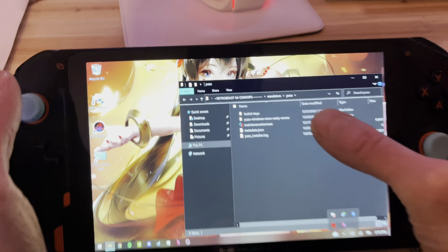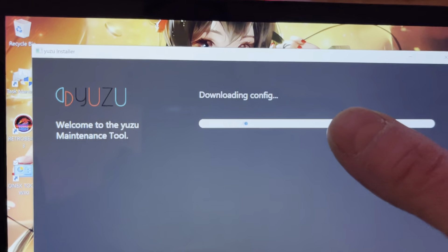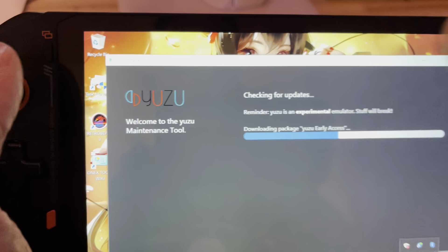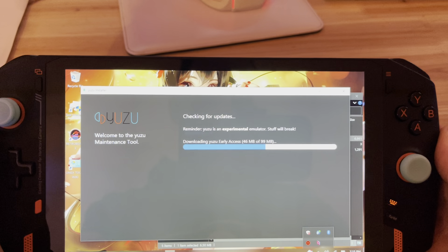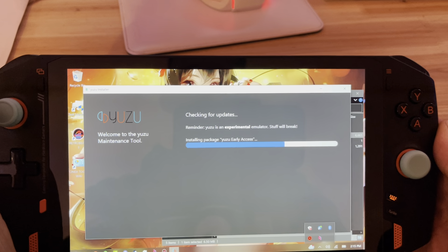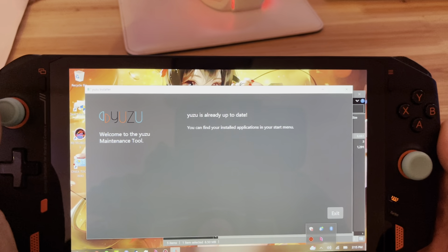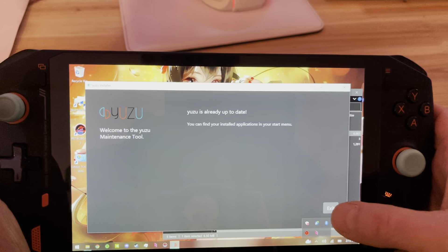Now for Yuzu — I'm going to show you how to update it. When you open the folder, it says Maintenance Tools. Double click it and check for update. It's going to update your Yuzu. Same thing: if you have a black screen and the game doesn't run on Yuzu, go to Graphics and change Vulkan to OpenGL or DirectX — whatever works.